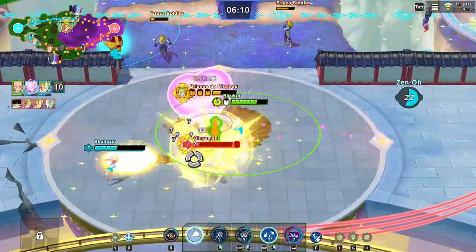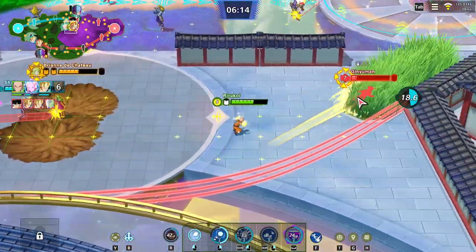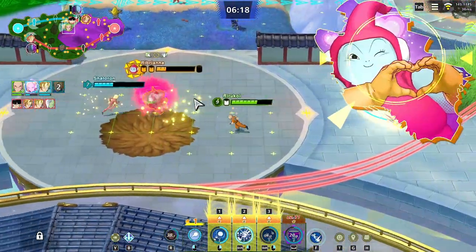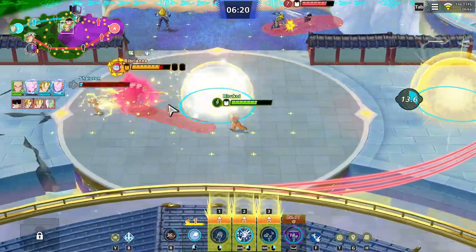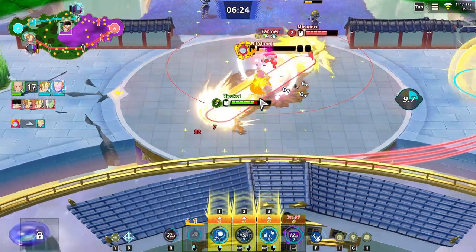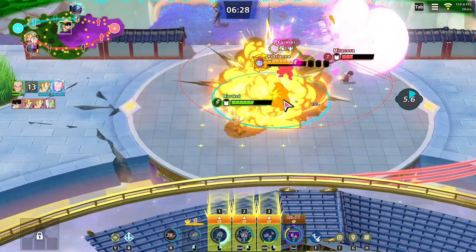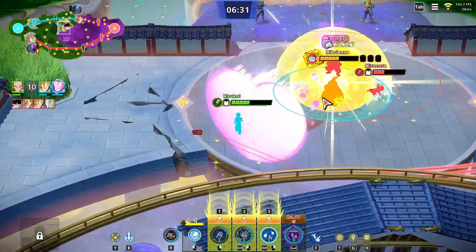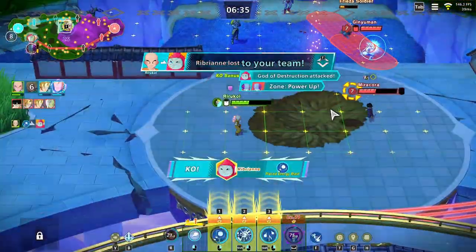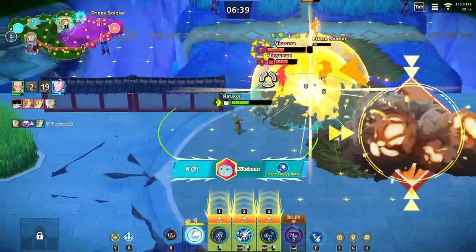Be very careful because poor defensive play can end you quickly. That's why it's always better to wait until Zeno is attacking so one or two of you can do an objective while the enemy is occupied. You have to wait until you have that Zeno push and really take advantage of it.